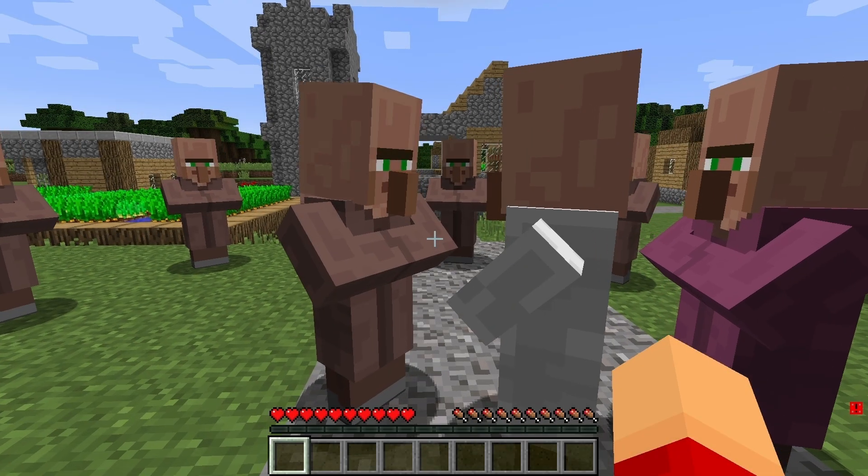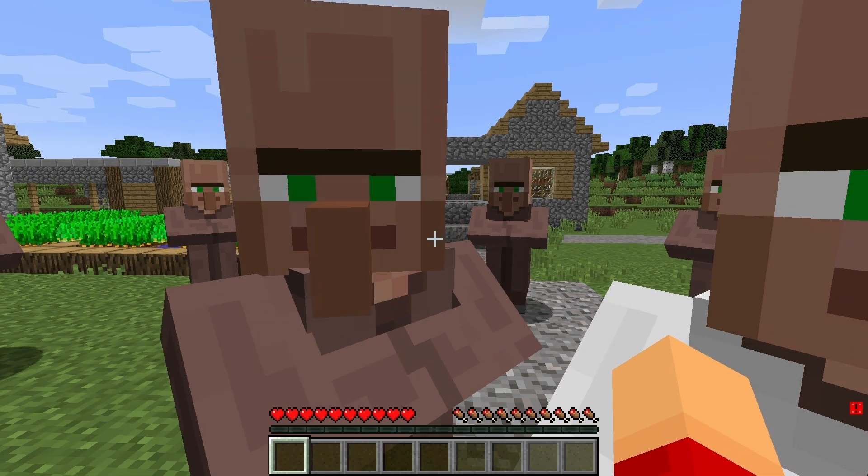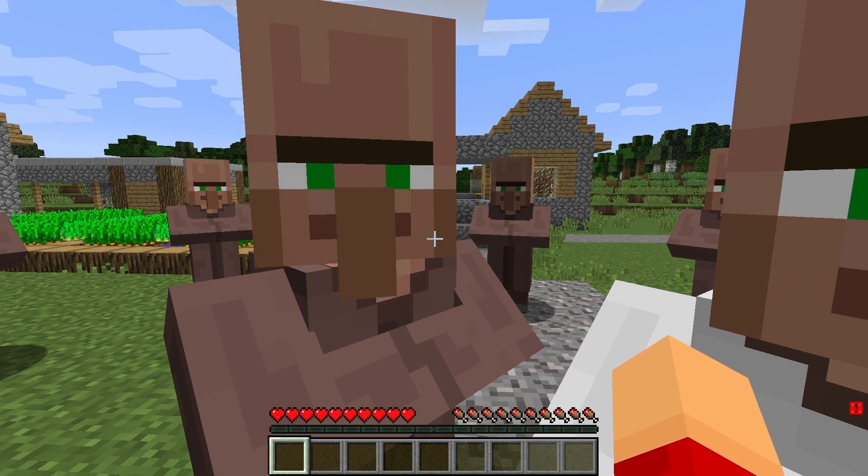Hey, I'm telling you, there's gonna be a zombie attack today. We gotta do something. What? Villagers? Zombies coming today? Yeah, hey there, Alex bro. Zombies are about to raid our village. We've seen them, so we need to get ready and take action.